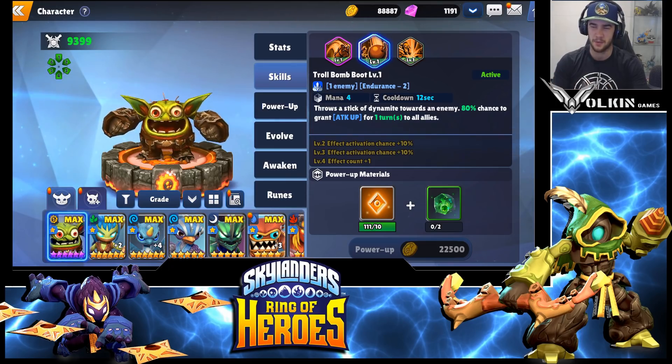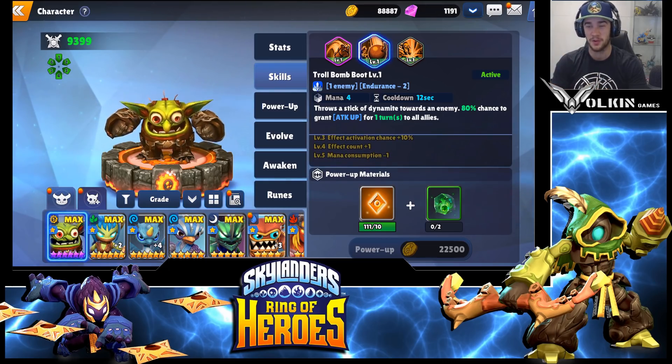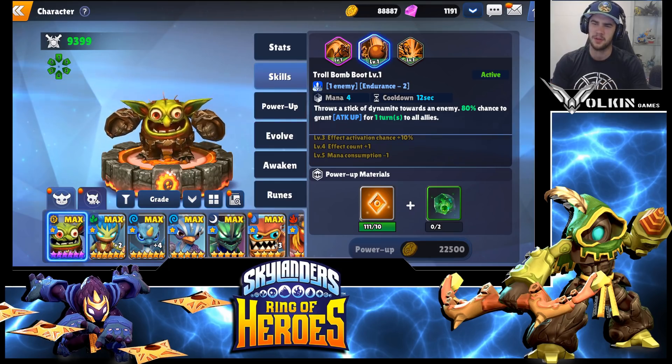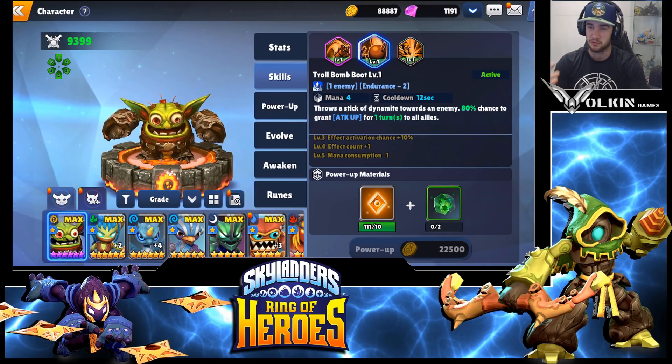His second skill is an attack up for one turn with an 80% chance for all allies. At max skill it becomes 100% chance to get attack up for two turns on a three mana cooldown. At the moment it's four mana, 12 seconds — not too bad. It's amazing when skilled up but not the kind of ability I'd look at skilling up this early. It still has a massive multiplier so it does really good damage.